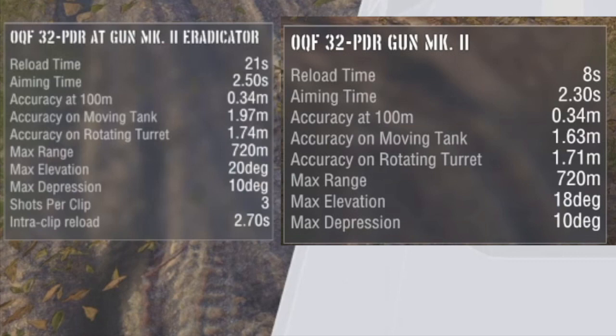The Eradicator is on the left side and the Carbonar is on the right side. They both get a 32-pounder gun. The Carbonar has an 8-second reload, the other tank has a 21-second reload, and they both have an aim time of 2.5 for the Eradicator and 2.3 for the Carbonar. Both have an accuracy of 0.34.